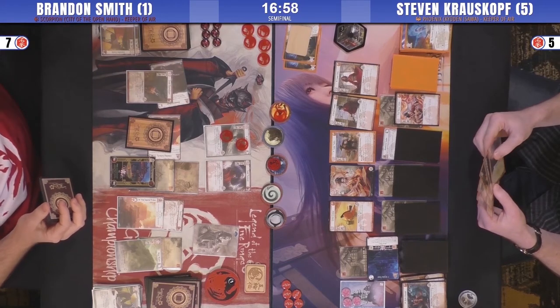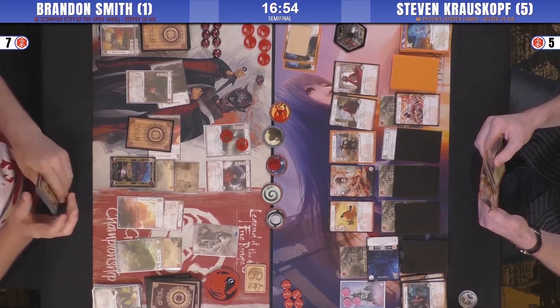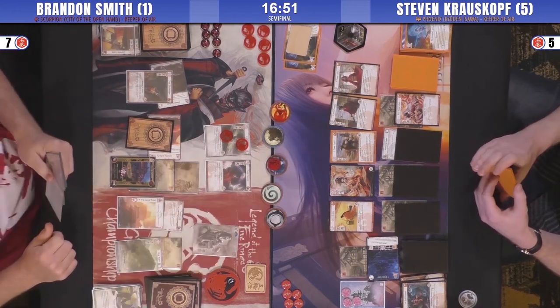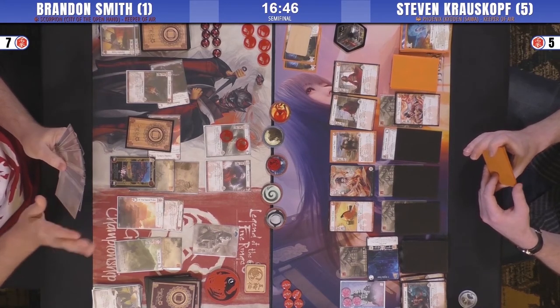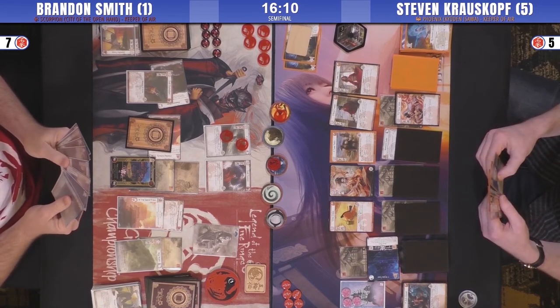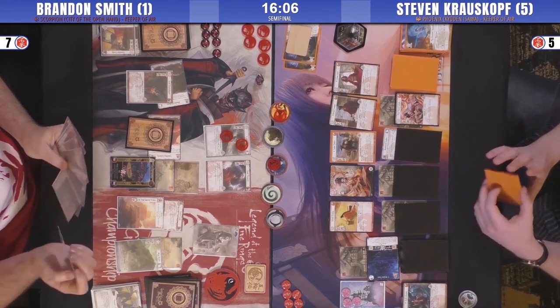Strength in Numbers is not that helpful here because there's not much military to block with. But he did buy Tadaka — so he's got Against the Waves right? That Tadaka is not particularly useful — it's a really bad Scorpion slip like the Mystic is useless. Scorpion player lamenting discarding that first Cloud off Favorite Niece. He's certainly got the Shugenja to play it now, and two targets — it would be really good.